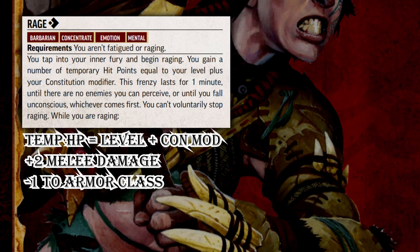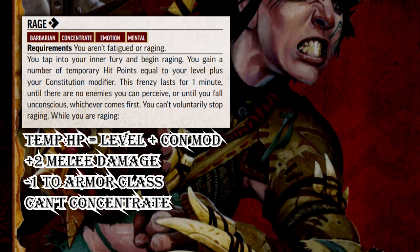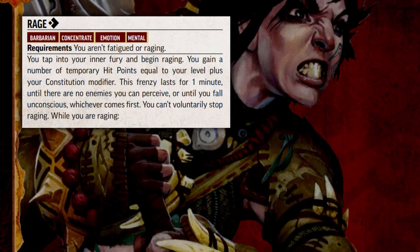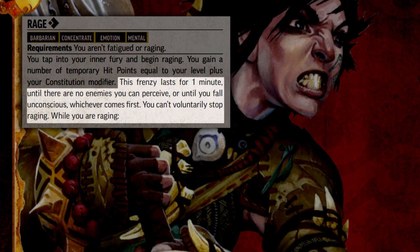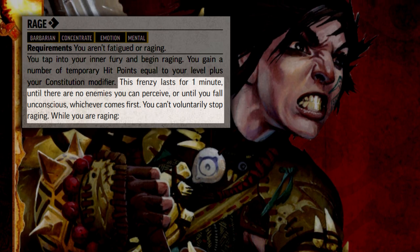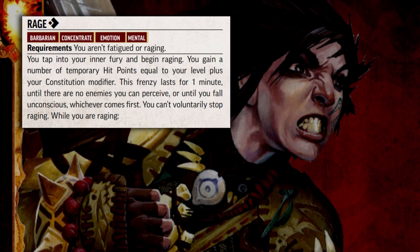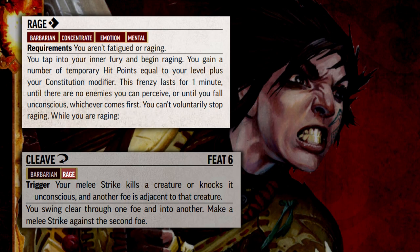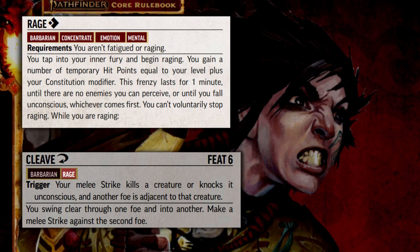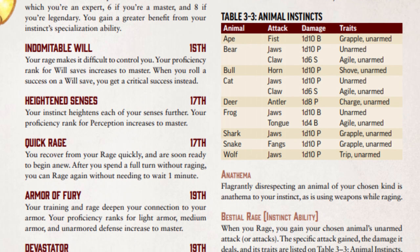While raging, Barbarians also take a -1 penalty to their armor class and cannot use any action with the Concentrate trait — the Seek action is the only exception. A Barbarian cannot voluntarily end their Rage and can only stop Raging when there are no more noticeable enemies, the Barbarian falls unconscious or dies, or one minute passes. There are also certain actions with the Rage trait that can only be performed while Raging, most of which are Barbarian-specific feats such as Cleave.